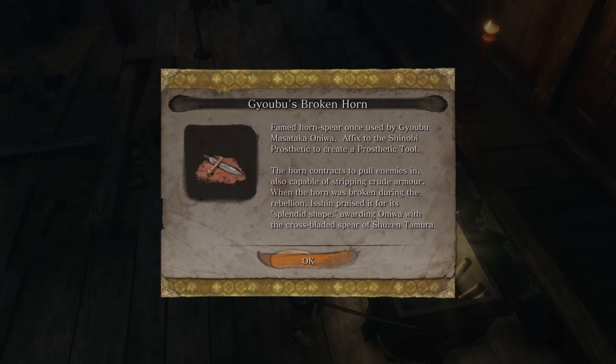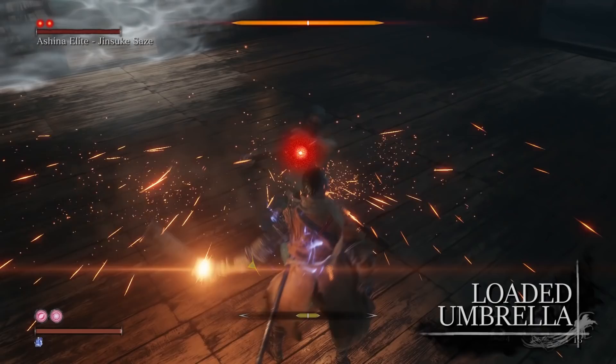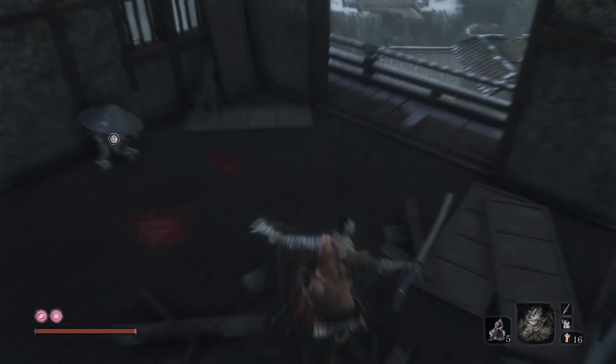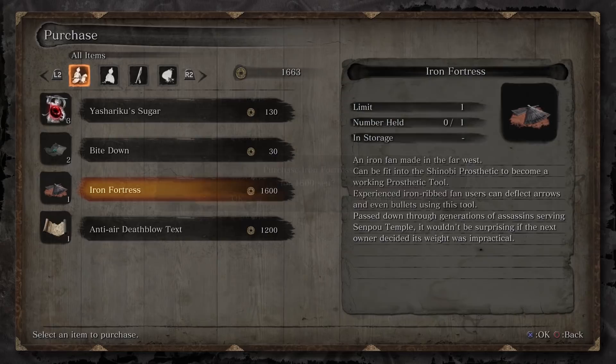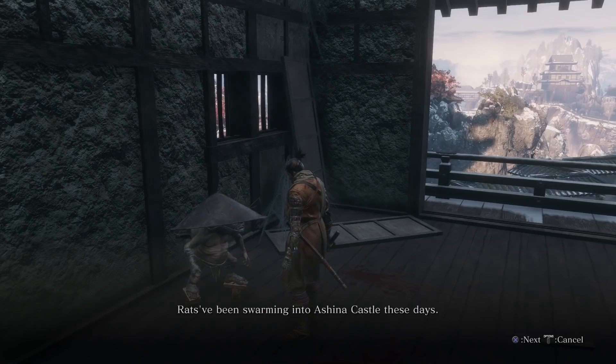The next prosthetic tool is the Loaded Umbrella. This functions like a shield, allowing players to deploy the Umbrella to block incoming attacks — you can even hold down the button to keep the shield constantly up. To get it, you first have to find the Iron Fortress material, which can be purchased from the Black Hat Badger in Ashina Castle. Go to the old grave idol, drop down to the left onto the house below, and there'll be a hole in the rooftop where you'll find the Black Hat Badger. Be aware you can only get to him after defeating the Blazing Ball and attaining access to Ashina Castle. Once you purchase the item, take it back to the Sculptor and he'll apply it to your prosthetic arm.